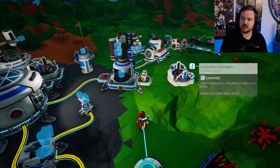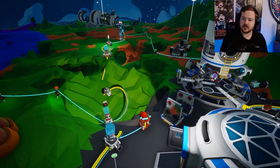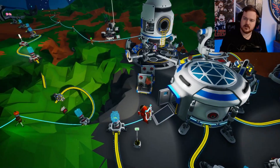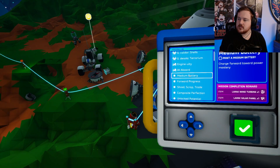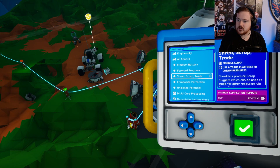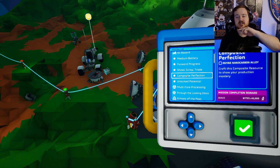There might be a way I can run my power grid over to the other side, but I don't know if that's the best idea. Didn't I have three lithium? I only have two on me. I'm pretty sure I finished the objective - print a medium battery. I'll get a large wind turbine and a solar panel for that. I'm going to make a medium battery.